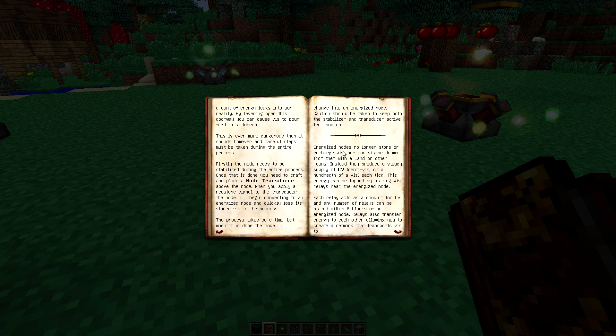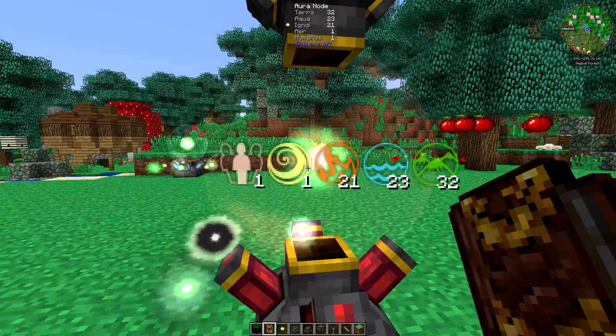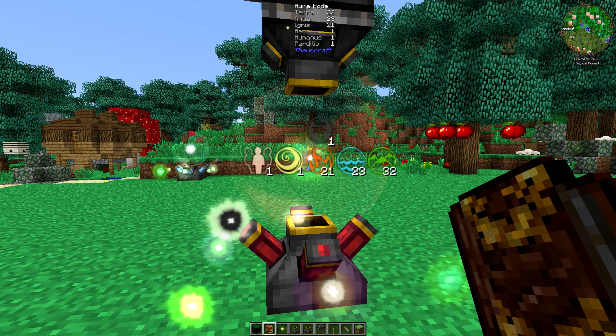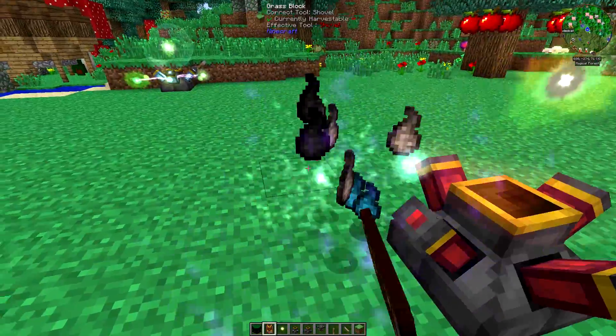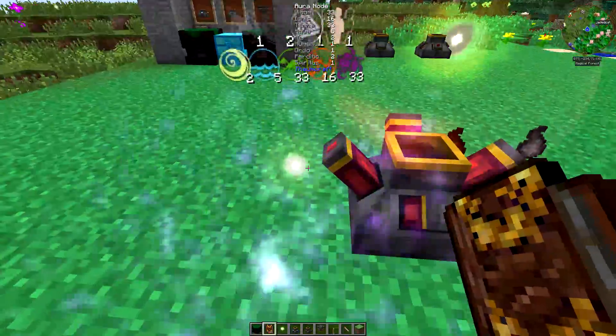Once that's done, you craft and place a node transducer above the node. When you apply a redstone signal to a transducer, the node will begin converting to an energized node and will quickly lose its stored vis in the process. This process will take a little while, but when done the node changes into an energized node. Caution: keep both the stabilizer and transducer active from that point on. As you can see, we're getting a load of stuff inside this one — we've got 21, 23, and 32. We're just going to energize it now and show you what happens when you break it, so you know what not to do.